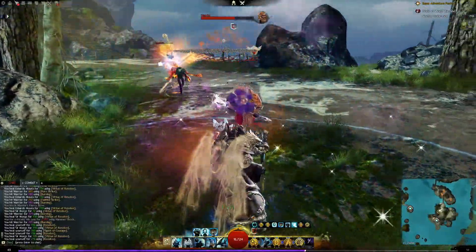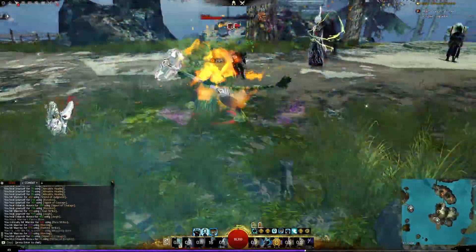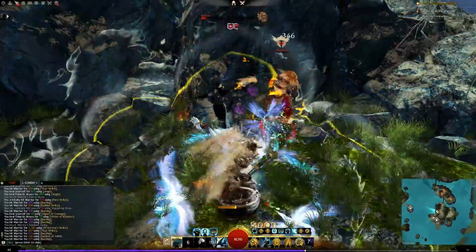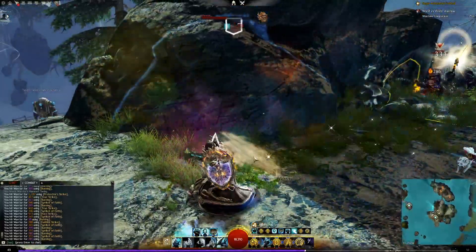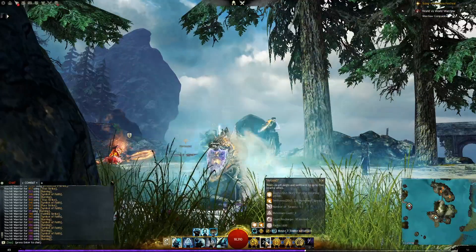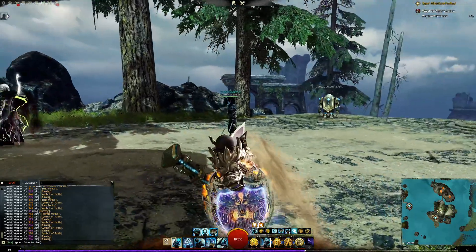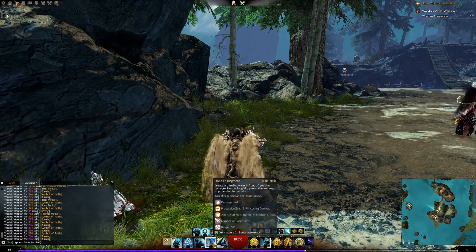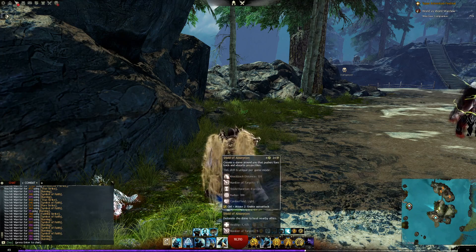On demand you use it like this — it guarantees the block of the next attack, gives you retaliation, lets you put your symbol down. The blue shield on your shield graphic is Aegis. That's a longer cooldown ability you use when you want to ensure the next block happens, since blocks heal and trigger retaliation.